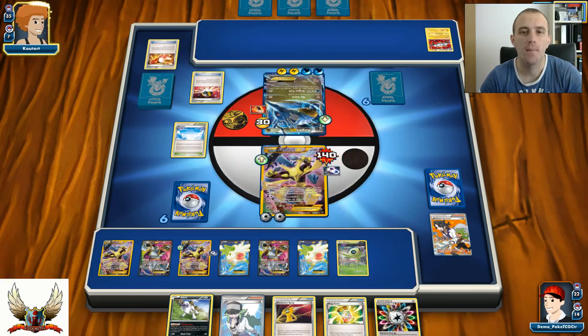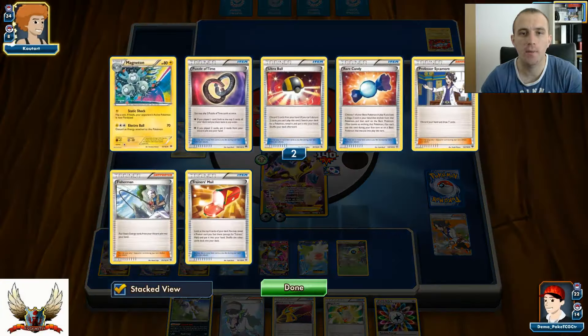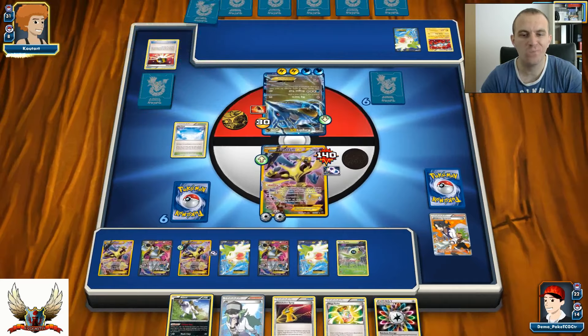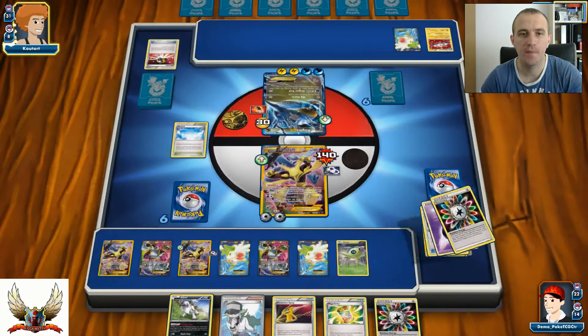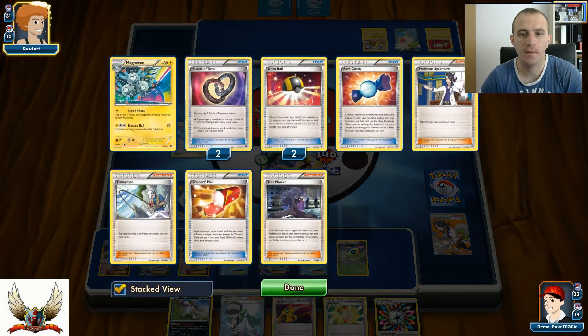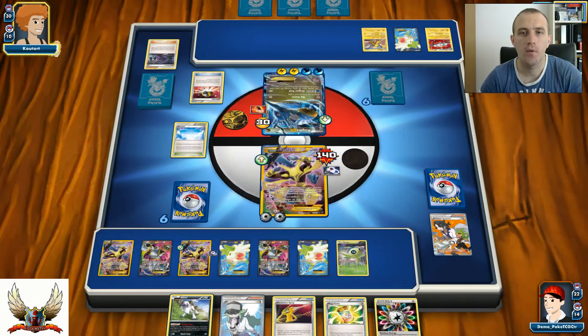He really needs to find another Kingdra so he can have a backup attacker in play. There's Shaymin for the setup - even Shaymin will be an easy target at some point. There's also Raikou and Ultra Ball. Another Puzzle of Time and Hex Maniac - discarded for another Kingdra-EX.